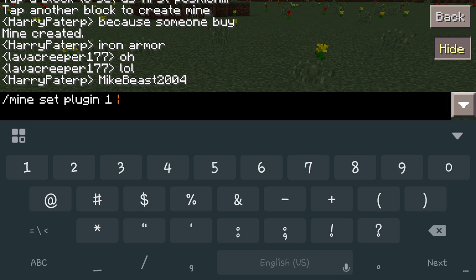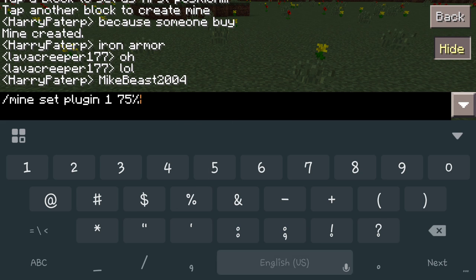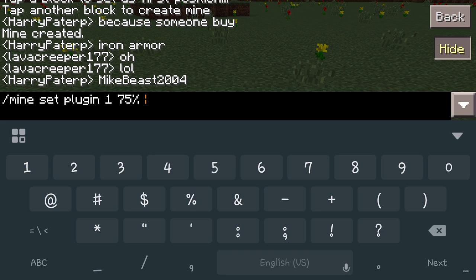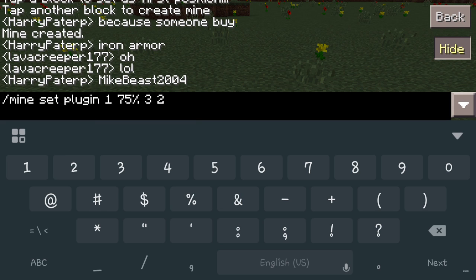If you want to mix it up a little bit, you can set percentages. For example, we could do 75% of one block type, and then add block ID 3, which is dirt, at 25%. Remember, it only works in 100% factors — the percentages have to add up to 100.